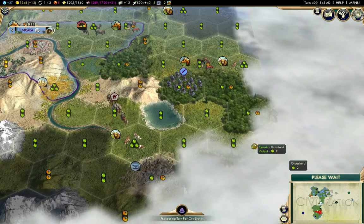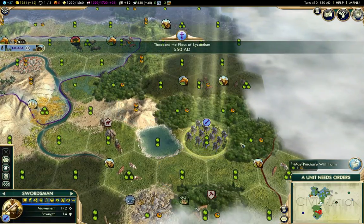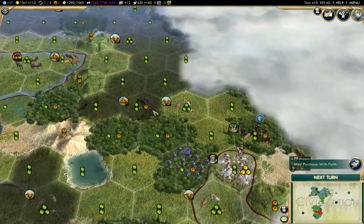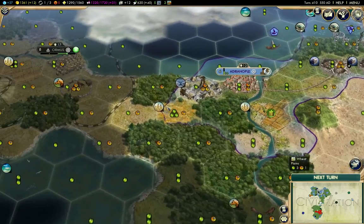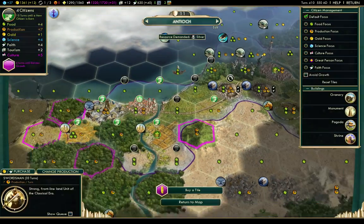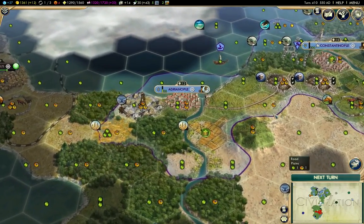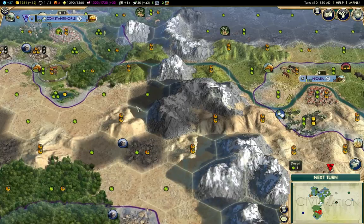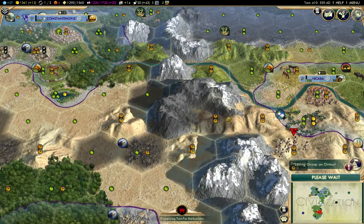Something that's actually useful to know. I can purchase something with faith, so I'll go work on building out all my mosques there. I'm up to 33 culture per turn, which is quite good at this stage.